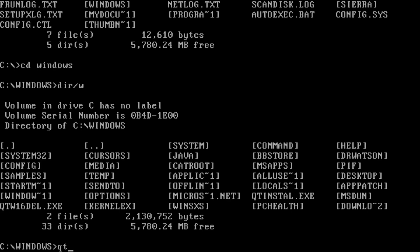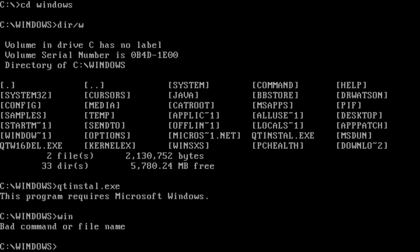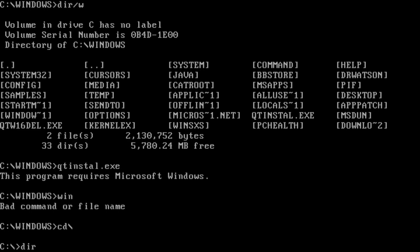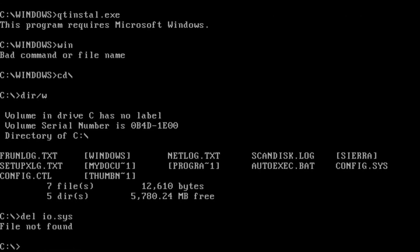Some files still remain. So why does it only attack the necessary ones? Qt install.exe requires Microsoft Windows. Oh yes, we are out of win.coms. Do we even have command? You delete command.com, what happens then? Let's just delete io.sys and get at it.